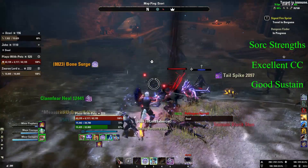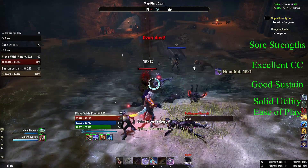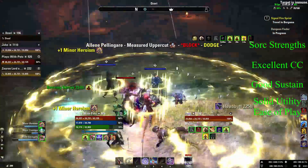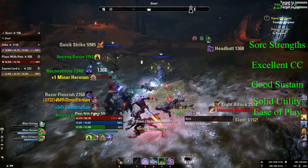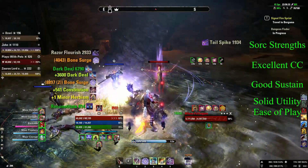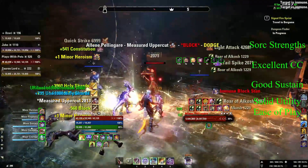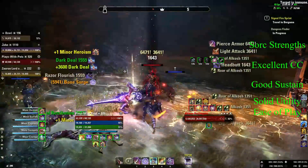Another benefit of Sorcerer Tank is they have pretty good utility with a range of abilities including Negate, as well as Bolt Streak and a few other key class abilities. Another sort of benefit, though I suppose it could be a negative depending on your opinion, is that Sorcerer Tank is quite easy to play. I believe this is the case because one of your abilities is going to be used up by the pet regardless of if you swap or not, meaning there's less active abilities to choose from, which can make it very easy but also to an extent a little dull.